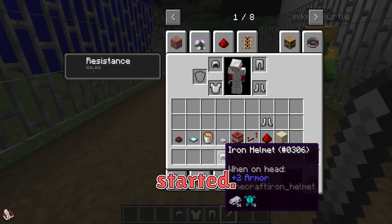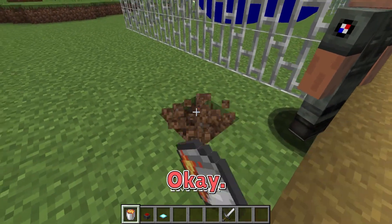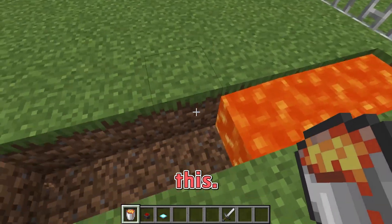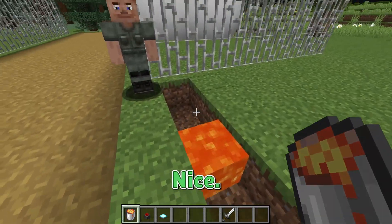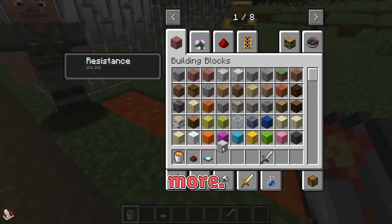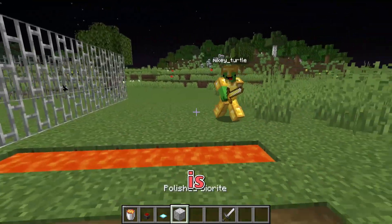First up, a very simple security measure. Now it's full of lava — security lava. A little more. Looks good. That was quick. Security lava is quite effective.